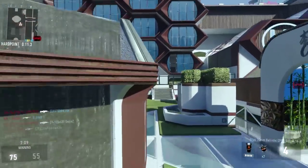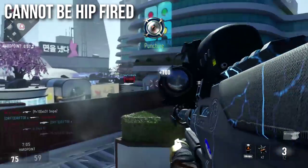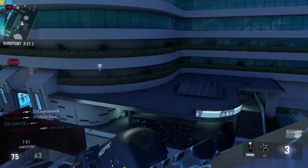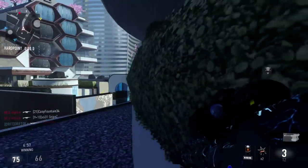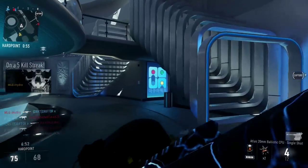Moving on, this weapon is somewhat unusual in that it cannot be hip fired. There is no hip fire whatsoever for the Atlas, so I guess I can't complain about it having bad hip fire — you just can't hip fire at all. If you're running around and try to shoot from the hip, it won't do anything. You have to aim down sights before it can fire because it's a giant 20mm cannon.